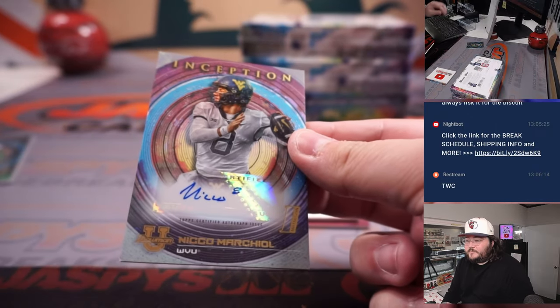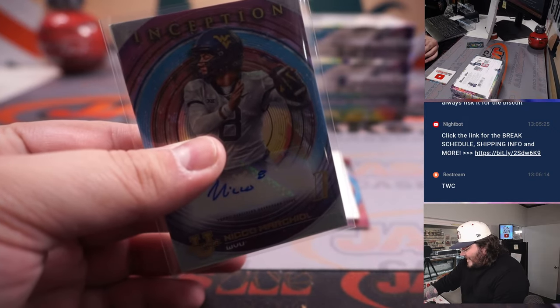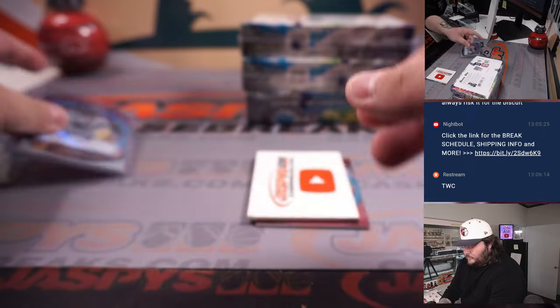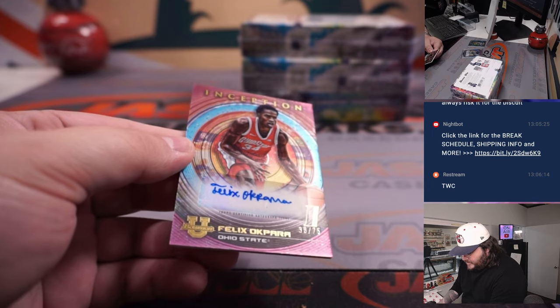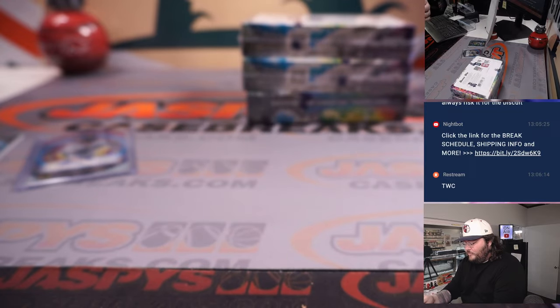First auto going to be Nico Marischal, QB for West Virginia. That's going to go to spot N and Travis with N plus O.